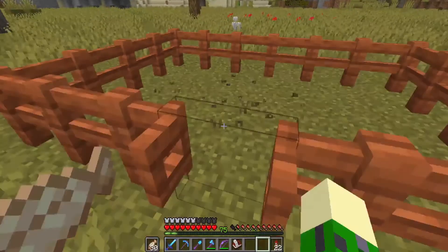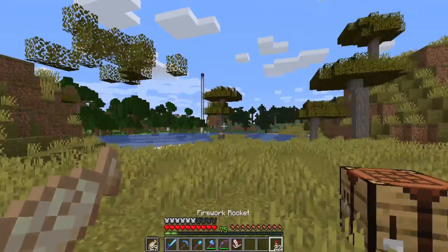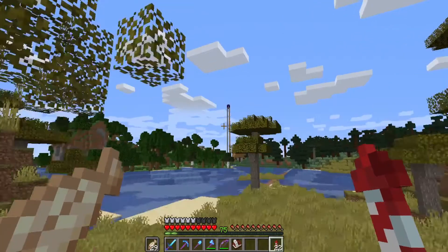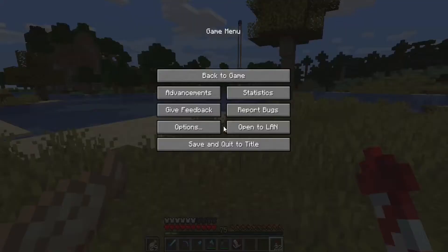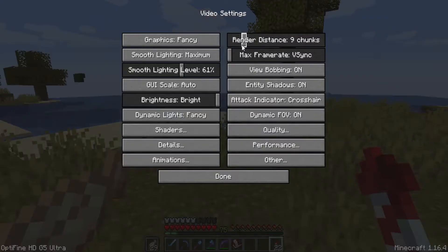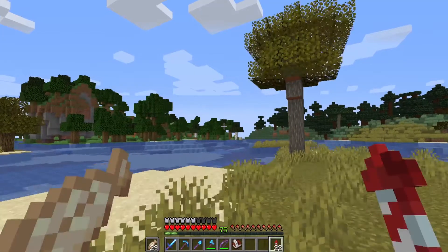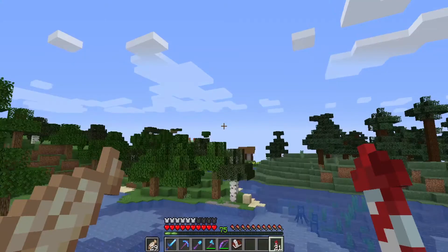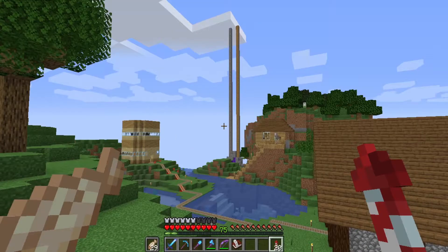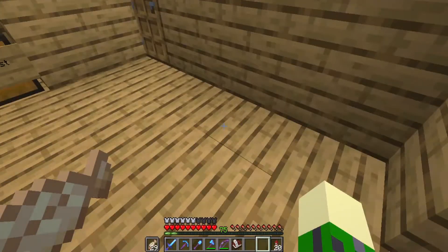We've got a pen now. I've just gotta get the sheep in here, so I'm gonna head back. I hate this so much. Actually, maybe I can lower the render distance. There we go, so now the game is a little smoother. I'm just gonna head back here quick and get something.